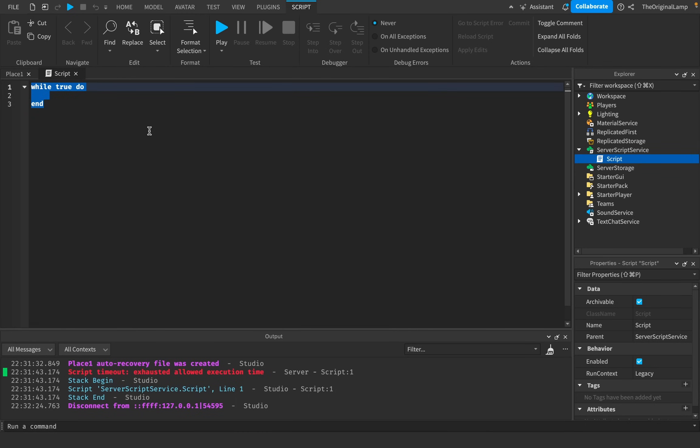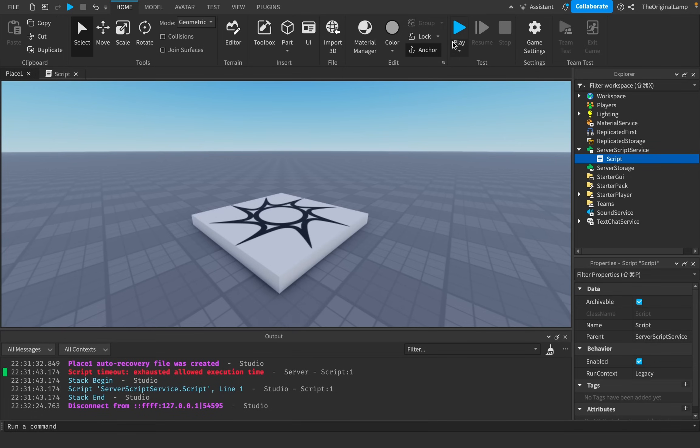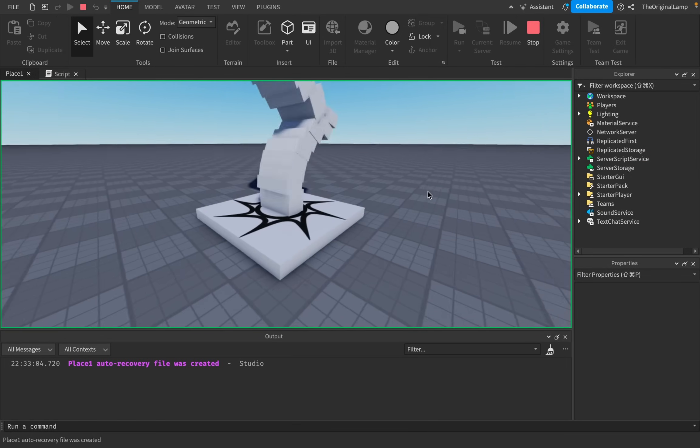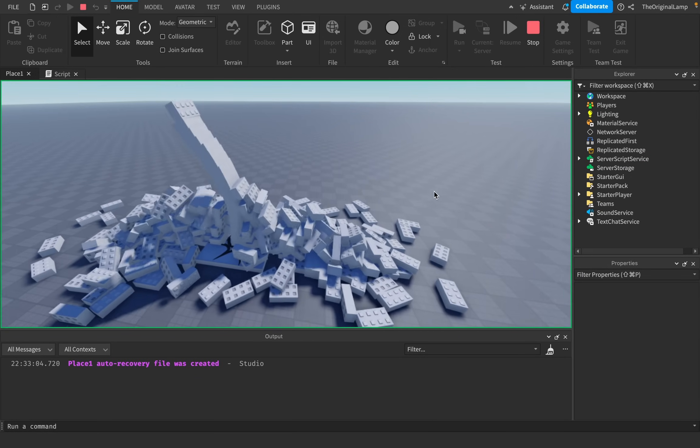The second thing is item spam. If I do a loop again — while task.wait, which is the smallest amount of time we can wait — and just make a part with instance.new('Part') parented to the workspace, and start running the game, look at that. As I move around, you can see how laggy it gets.